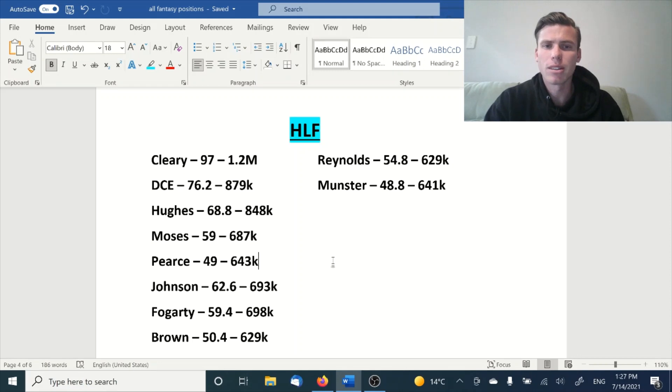We obviously have Cleary, and from NRL Physio it looks like both him and Luai are looking to be back close to round 20. If anyone has some extra rest, it would be Cleary as he has the tougher injury to come back from. So at least one, two, possibly three more rounds for Cleary before he comes back. If you're looking to get him back in, having at least a couple hundred to 300k in the bank would be ideal.